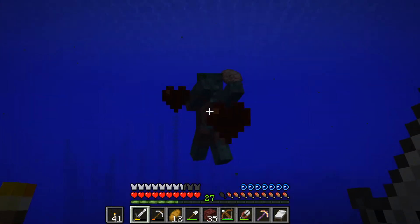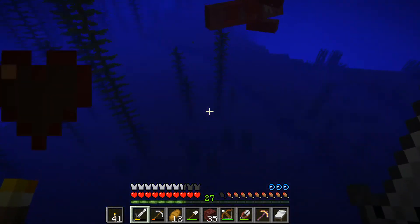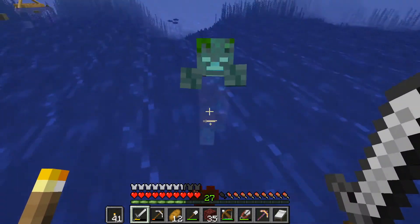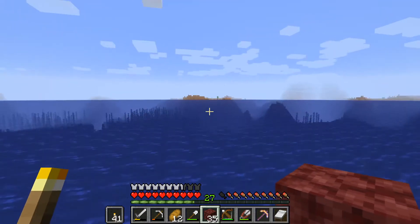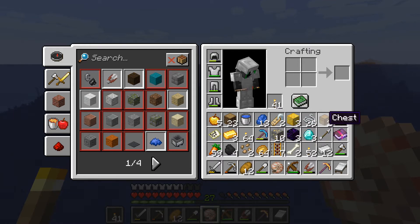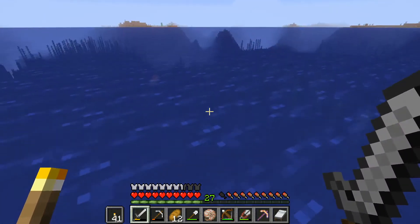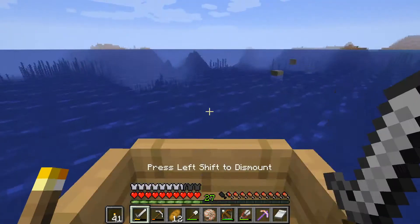A drowned has a nautilus shell - can I have that please? The chance of getting these is super rare. He did drop it - it's right here! I need to figure out what to get rid of so I can grab it. I'll throw the nether rack and grab the shell. I need to keep the diamonds. I could get rid of the chest if I really had to. Let's get over to the boat and figure out what to get rid of.